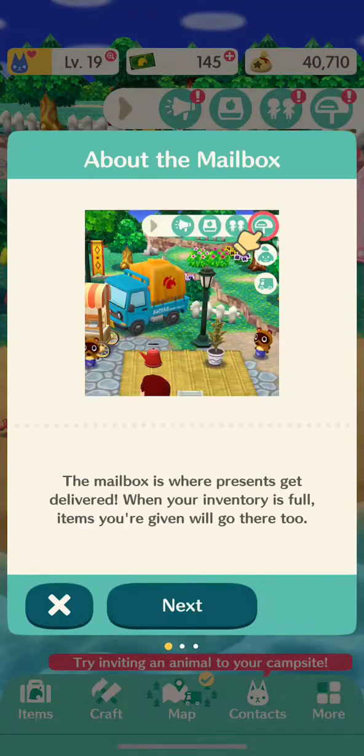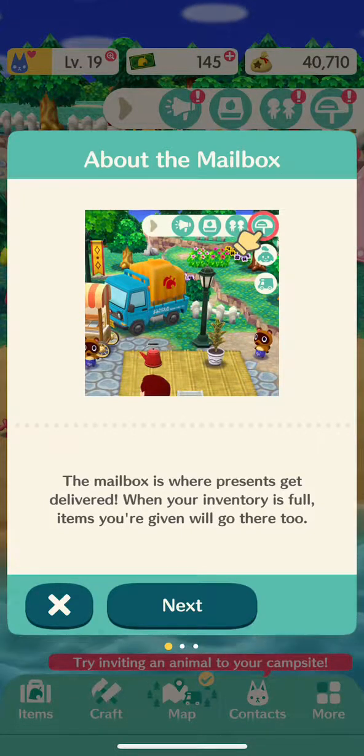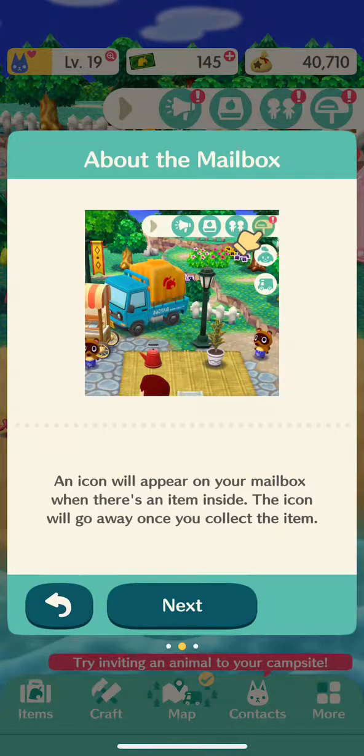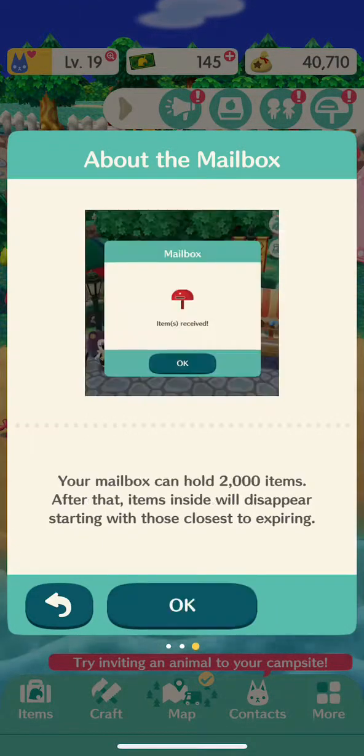Let's go ahead and pick that up. Builders' presents are delivered in an inventory. When the inventory is full, items are forgiven. An icon will appear on your mailbox when there is an item inside. The icon will go away once you collect the item. Your mailbox can hold 2,000 items. After that, items inside will disappear, starting with those first to expire.